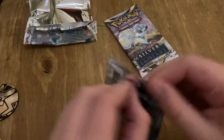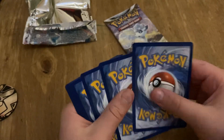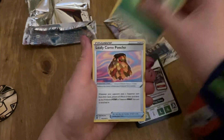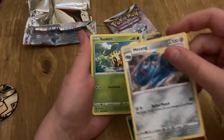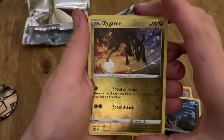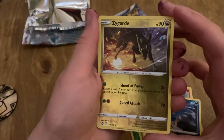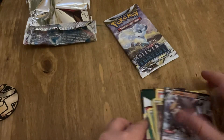Next I think we should do the Lugia pack. Good code, yes! Oh, I saw something. So we have a Leaf Energy, Leafy Camo Poncho, Palossand, Metang — that's good since we just got a Metagross — Sunburn, Clink, Petilil, Litten, Murkrow, Zygarde — 25 I'm pretty sure — reverse holo rare, and Ursaluna V. Pretty good! Okay, let's put these to the side.